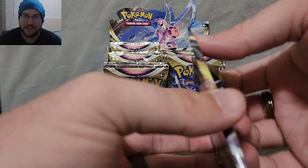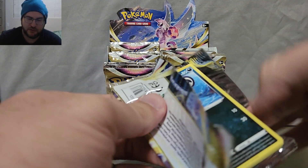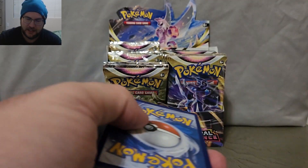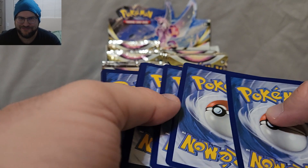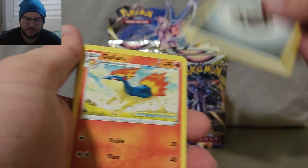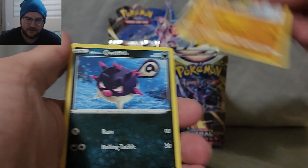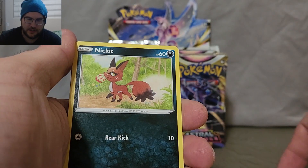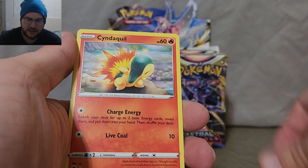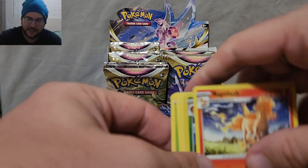I was kind of like, you know what? Of course Pokemon fixed the problem of weighing packs. You can't weigh modern packs — that'd be ridiculous. But it honestly kind of looks like you can. Quillfish, Nickit, Hippopotas, Cyndaquil, Hisuian Electrode, and Rapidash. Not a hit. No hits.